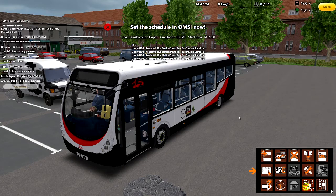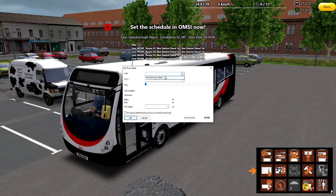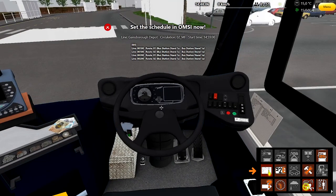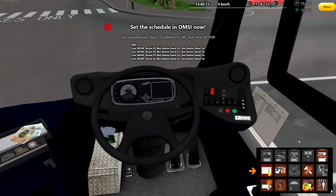OMSI has loaded up and we're going to set our schedule. I'll get rid of the company messages first. We're doing route one, stand one, line one. We're at Gainsbury depot — circulation 02 MF — departing at 14:59. We're going to be line one, heading to Park Springs number one. I just want to double-check that once we get into the cab. That's all confirmed — destination number one, Park Springs. That's all pretty much done.